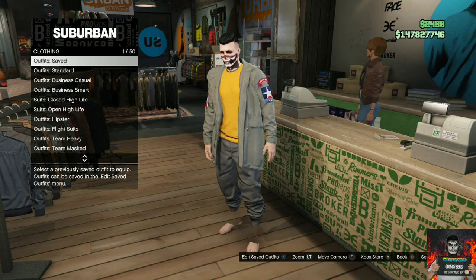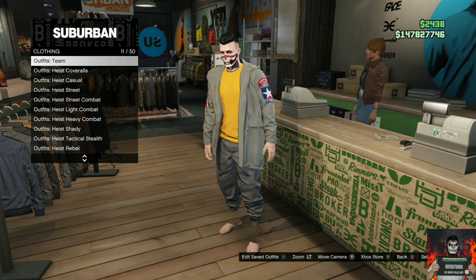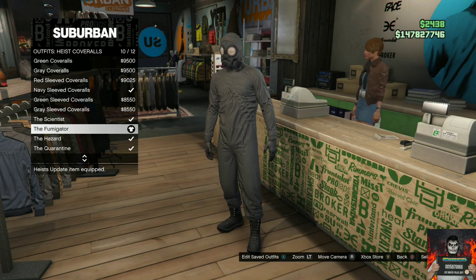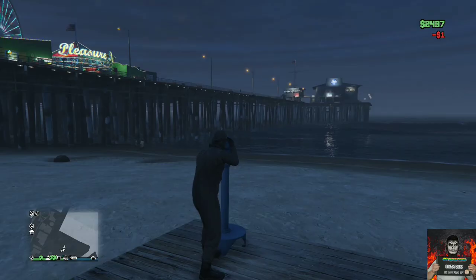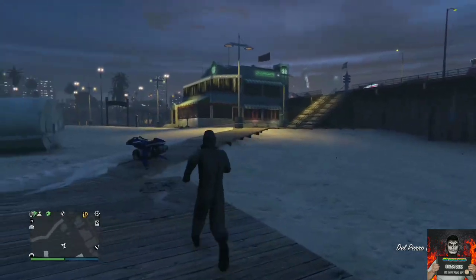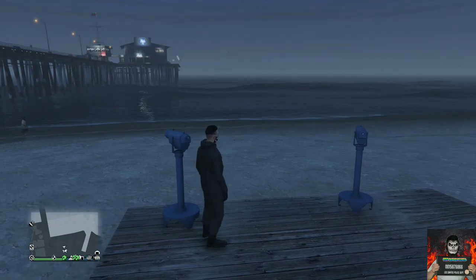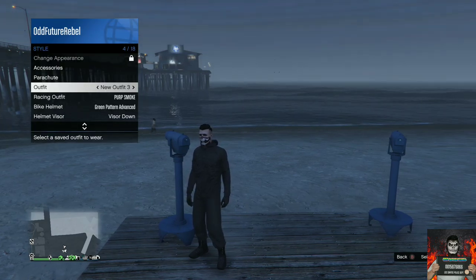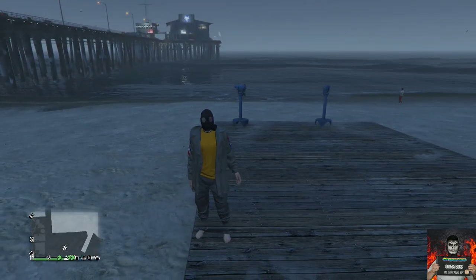Save this as an outfit. Then back out, go over to the highest coveralls, and choose any coveralls with the gas mask. Make your way over to the nearest telescope to do the telescope glitch. Run past the telescope while hitting right on the d-pad, pull away from the telescope, and your gas mask should disappear. Open your interaction menu, go to style, and apply the saved outfit you just made one time. Then back out and walk away from the telescope — you should see the gas mask merge onto your saved outfit.